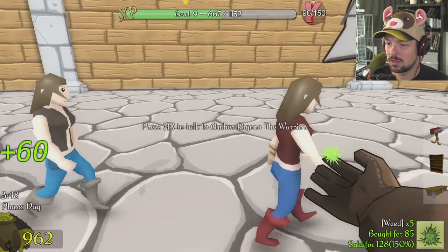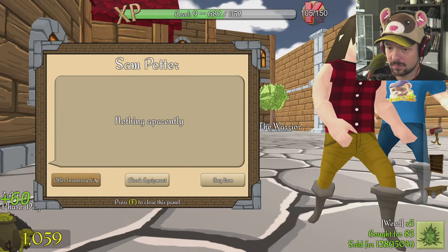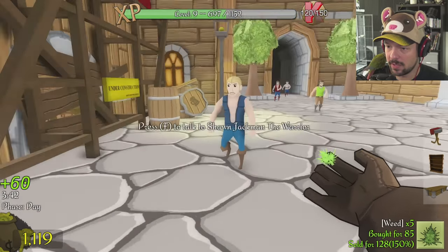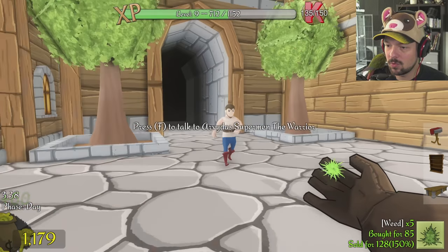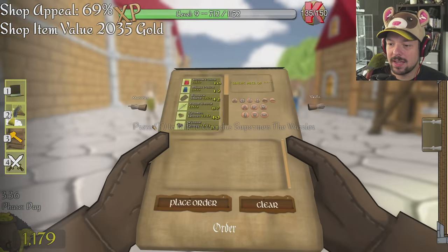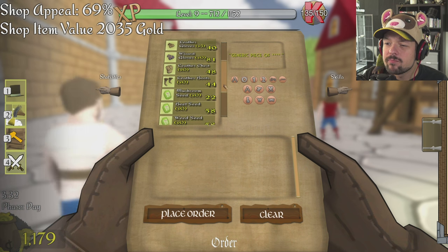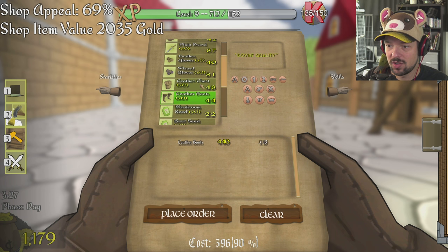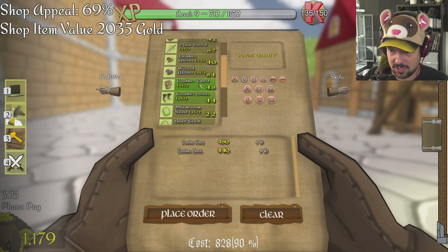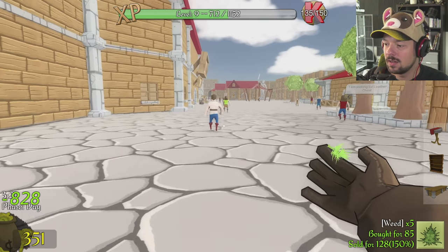Gloves, gloves — we're rolling in it. I need more items for my warriors. What would sell really well? Leather boots — yeah, let's do that. Ten of those and ten leather chests, sure. I can afford that.